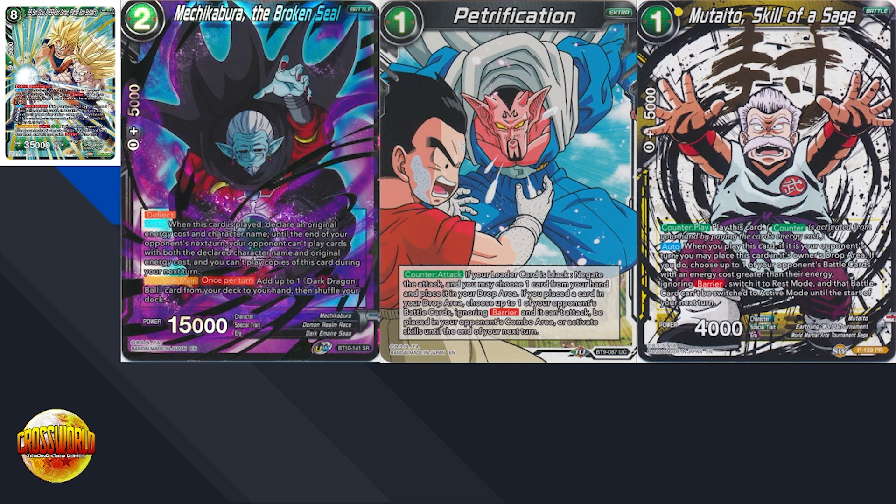As for other colors specifically stopping Father-Son Solidarity: red doesn't have anything too great — there's Violent Raise, but if your opponent is smart they'll just attack with the 8-drop first, so Violent Raise won't be super effective. Blue lost Dirty Burst on the recent ban list, which is a big downside, but you do have Mafuba, which at least stops your opponent from resolving the burn effect. In the green mirror you've got Bigamore, but honestly I'd probably go for Machikabura the Broken Seal over Bigamore, because Machikabura has combo power and is a bit more versatile.